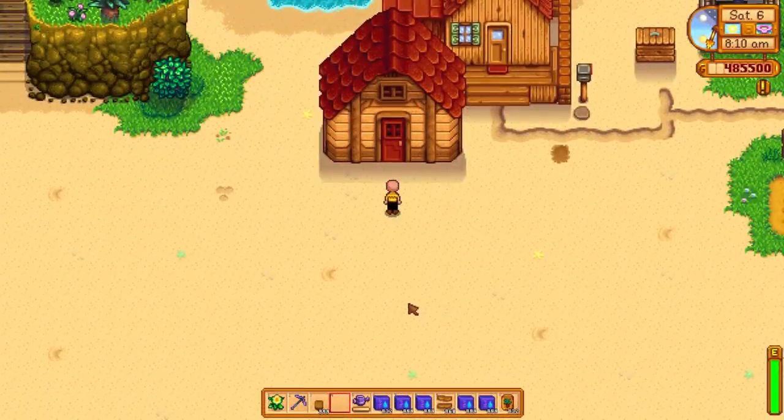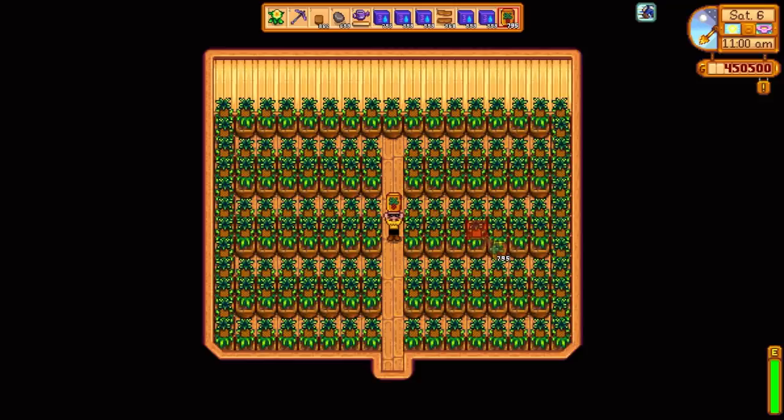Right here we just have a shed money maker. But there's even more — I was only using a small shed before. This is an upgraded shed; it only takes around 300 stone and a little bit of gold, plus a normal shed as a base, but you can fit even more pineapples — I believe 139 pineapples in here, which is crazy.